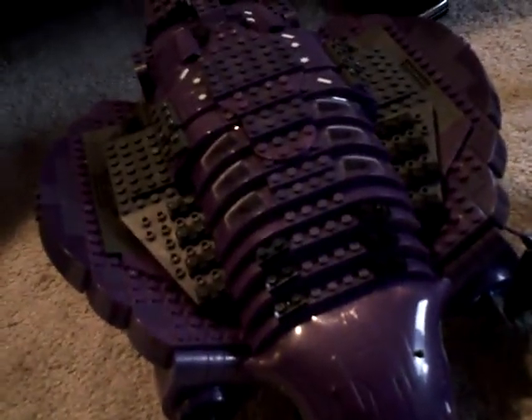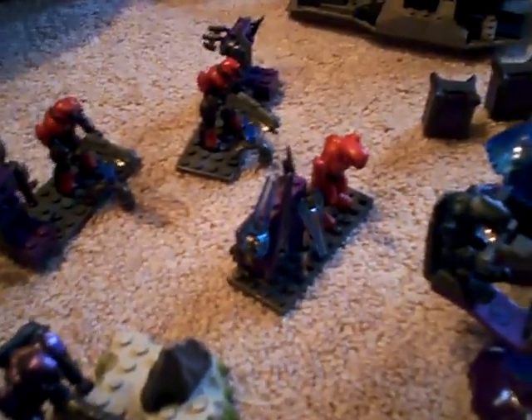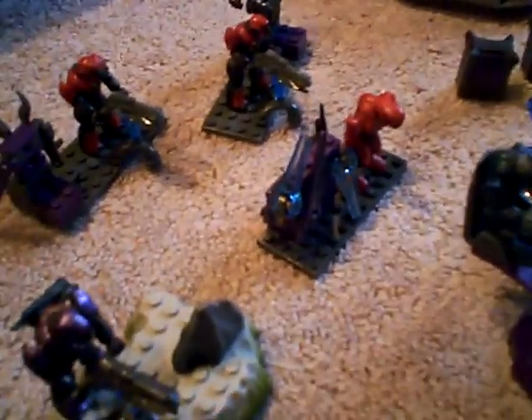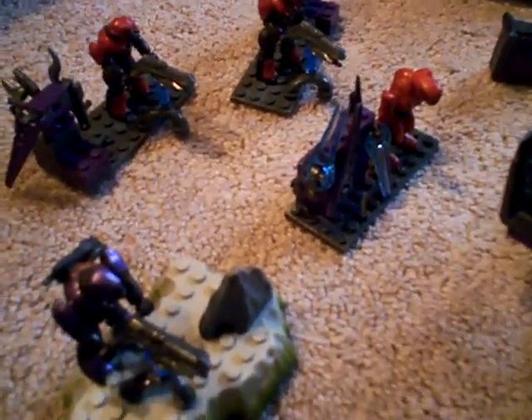One of my personal favorites is the Phantom — see my video where I review or unbox it. Here I got a Brute on a little hill with a Plasma Cannon. I got three Armories back there that are different. Those two are the same, but this one's different because it comes with an Elite Pilot who's red. His Armory has Swords and a Carbine with it instead, as compared to a Brute Shot, two Pistols, and a Beam Rifle.